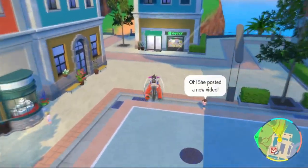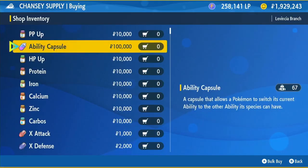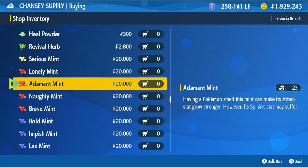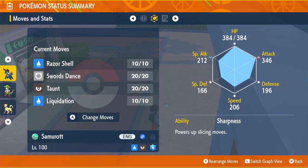Next up is the Nature. Head to the Chansey Supply Shop. We're going to be running a physical build, so buy the Adamant Mint for 20,000 Poké Dollars and use it on your Samurott. The Adamant Mint raises attack and lowers special attack, as you can see. Our attack is actually going to be slightly better than our special attack in terms of stats, and a lot better in terms of actual moveset.